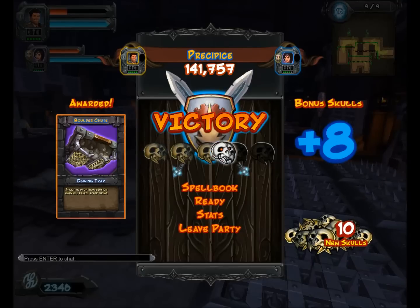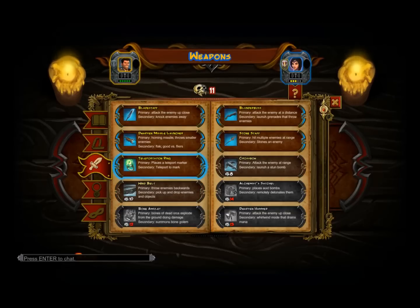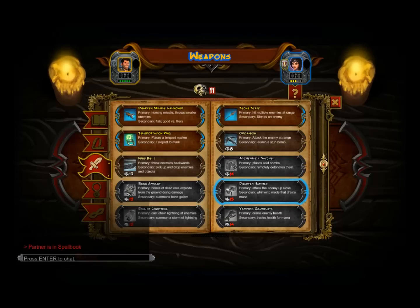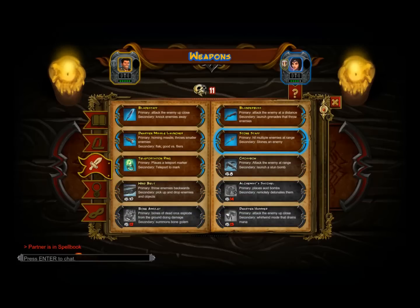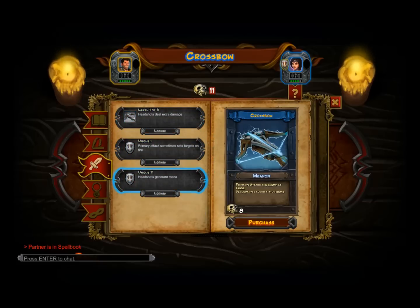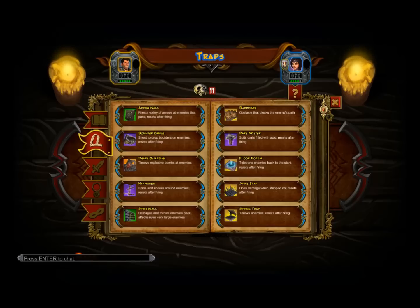I've unlocked boulder. So have I! Do I want to upgrade my stone staff? Enemies stay stoned longer — but that's not increased strength, I'd have to increase the uniqueness. The stone staff primary attack deals more damage to stoned targets. Headshots do extra damage. Primary attack sometimes sets targets on fire. Headshots generate mana. The fire one is pretty nice though.